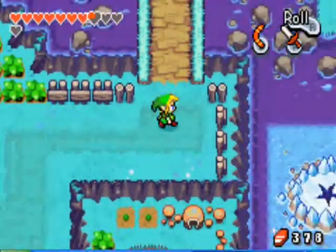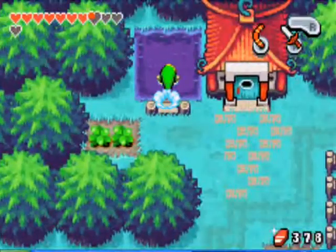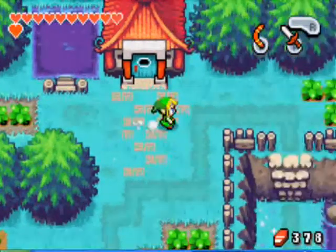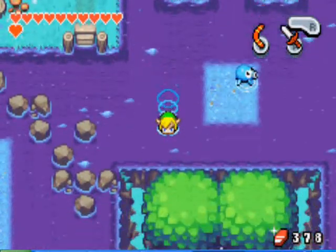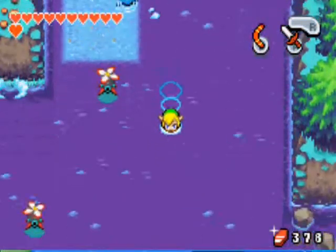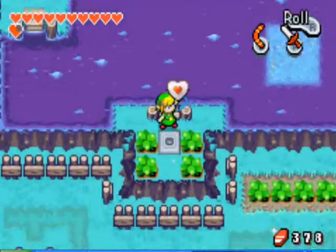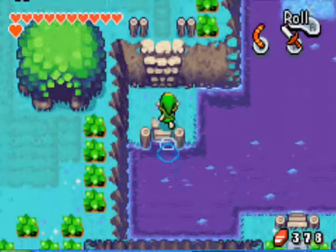You can see the Temple of Droplets from right there, but we're not going to go into it just yet. Right next to the house where you got your bottle, go into the water and dive, and you'll get another piece of heart. Then head all the way down to Lake Hylia and grab another piece of heart.